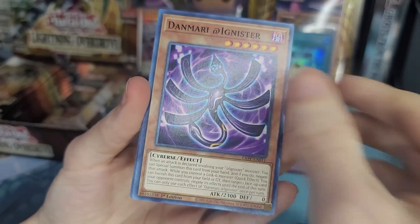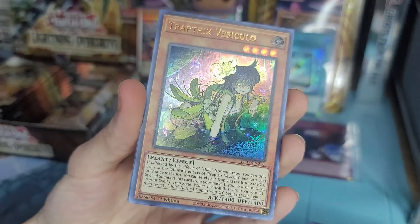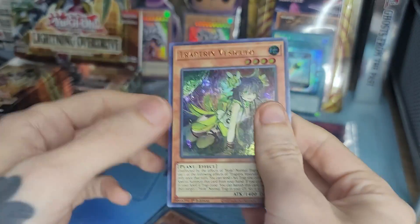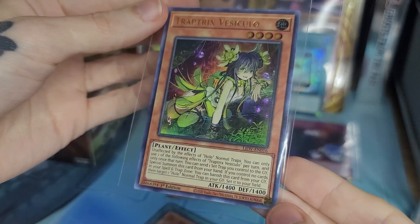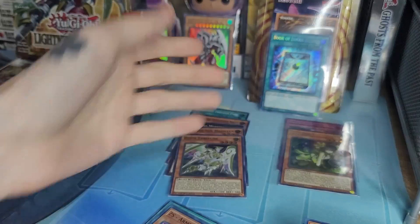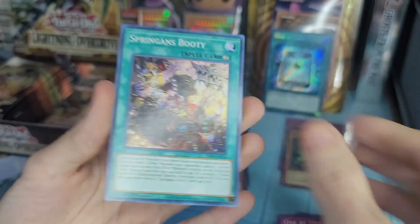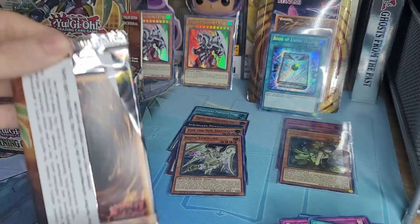St. Avalon, Danmari, S-Force, Starry Knight, Trap Tricks, Vesiculo - that's our ultra rare, the second ultra right there. She is a plant - unaffected by the effects of whole normal traps. That's a lot to read but she looks pretty cool. I usually read the cards afterward because I don't want to slow the video down too much. So far the right side's been pretty lucky.